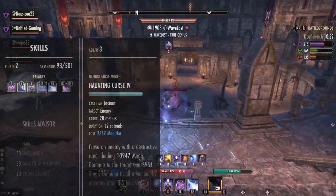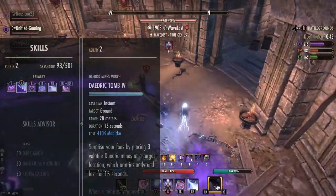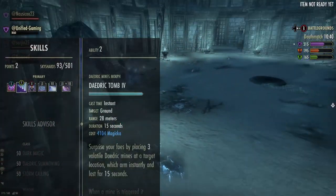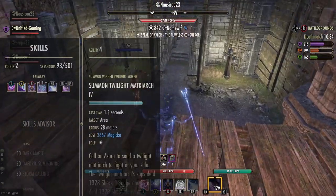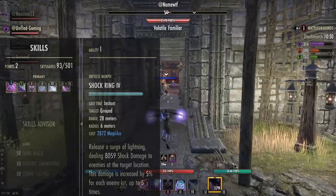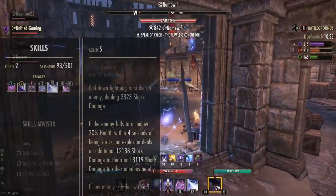For the combo: I cast Haunting Curse first, then Endless Fury, then Daijic Tomb — this procs Dark Convergence, pulling them into the tomb. Then Haunting Curse goes off, Endless Fury procs at low health. If not dead, we spam Shock Ring in the area to trigger the Endless Fury explosion, which kills them, and then we proc Vicious Death. It all works really well together.